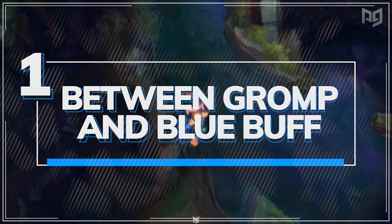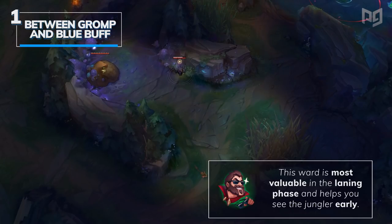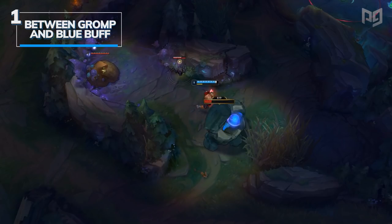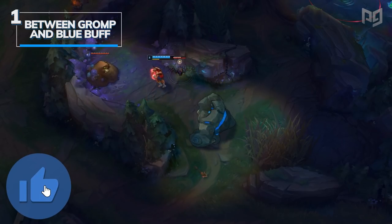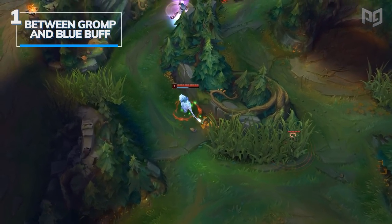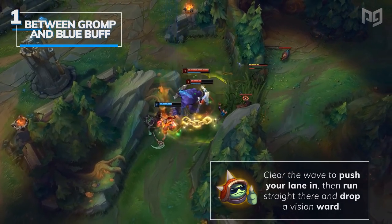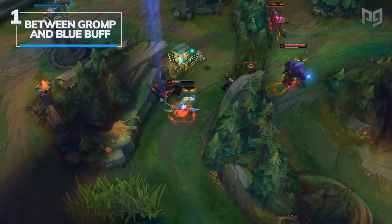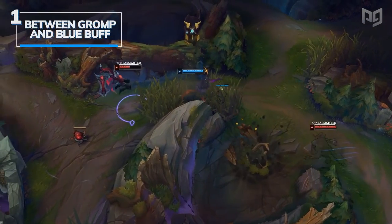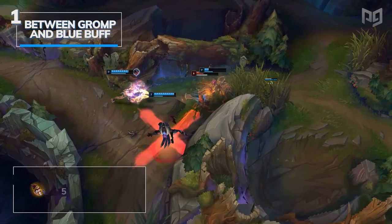Our first ward is placed between the enemy gromp and blue buff so that you can see both of these objectives. This ward is most valuable at the beginning of the game and during the laning phase, because these are two high experience camps that you want to spot the jungler doing. The ideal time to place this ward is shortly after you see the enemy jungler on the opposite side of the map — if he's ganking top or bottom lane, you know it's safe on your side. If their jungle started blue side, you can assume their blue will be back up around 6 minutes and 45 seconds, since that buff takes about 5 minutes to respawn.